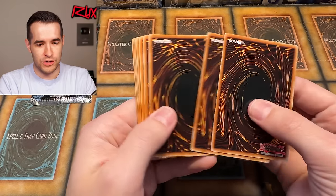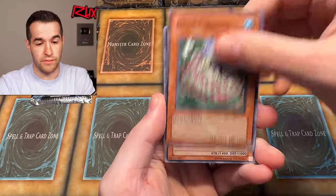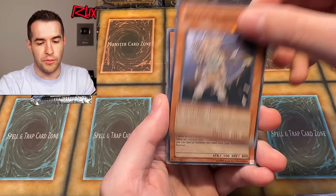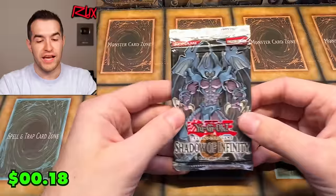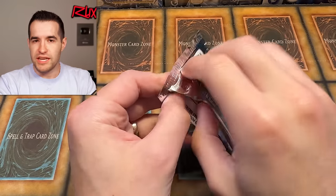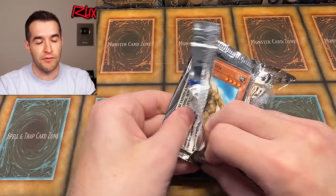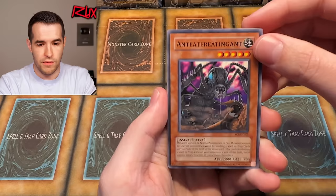Two packs left. Pack sixteen: VeggieTales guy again, DD Guide, Success Probability Zero, Saber Beetle, Magnet Circle Level 2, Disciple of the Forbidden Spell, Ancient Gear, and Option Hunter — leaving us with one pack left. We still have potential for big hits in the rest of the week, like Honest or Dark Armed Dragon. Getting two Sacred Beasts in one video is going to be tough to top.